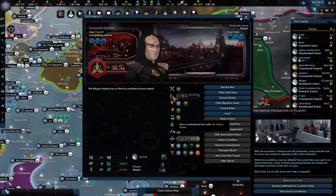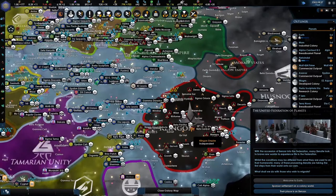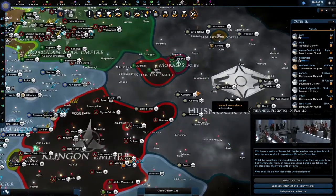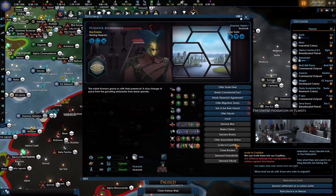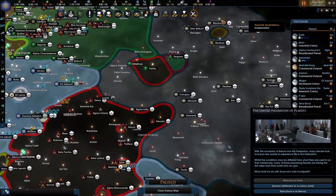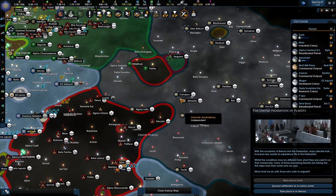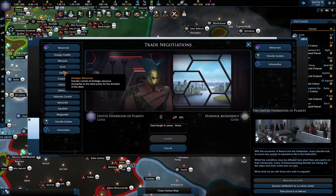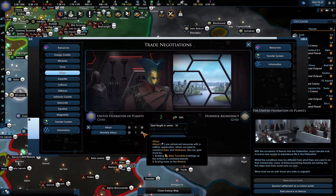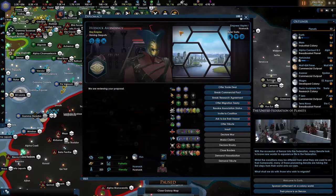The Klingons are still fighting this bloody war and they are winning. They should just peace out — then the Klingons are going to be incredibly strong. Our alliance already has a proposition. Oh, there we go — association request. I don't want them as associates; I would like them as full-fledged members. Let's give them a small trade deal. Five should be more than enough... negative three. Of course it isn't.